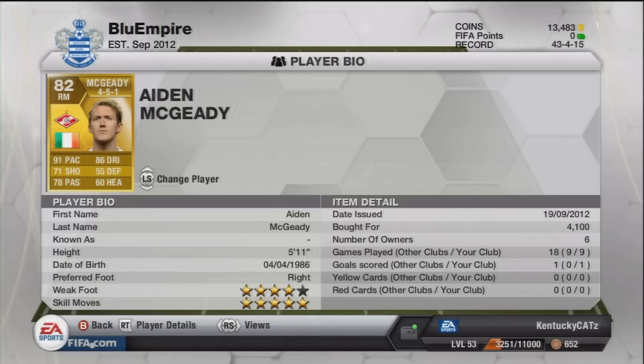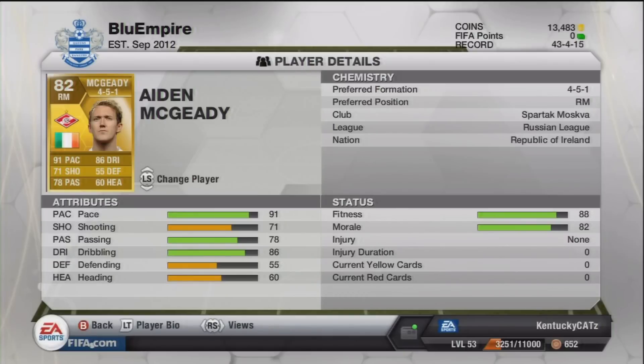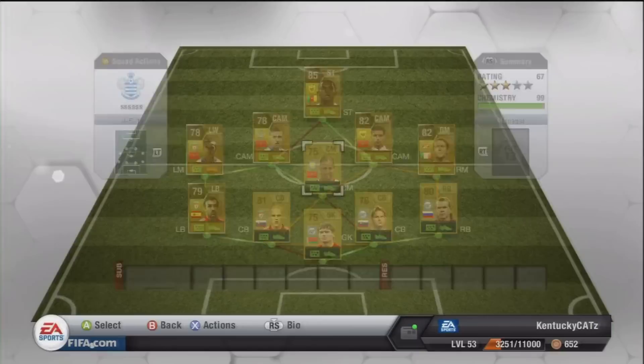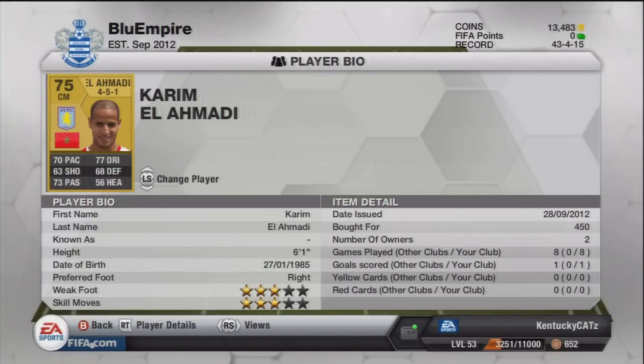Next up is McGady — we all know who McGady is. He has 5-star skills, 4-star weak foot, and plays in the Russian League for Spartak Moscow. He has 91 pace, 71 shooting, 78 passing, and 86 dribbling. Those stats look absolutely amazing, but he is a very disappointing player to play with. He didn't score any goals for me and I was a little bit disappointed with him overall.